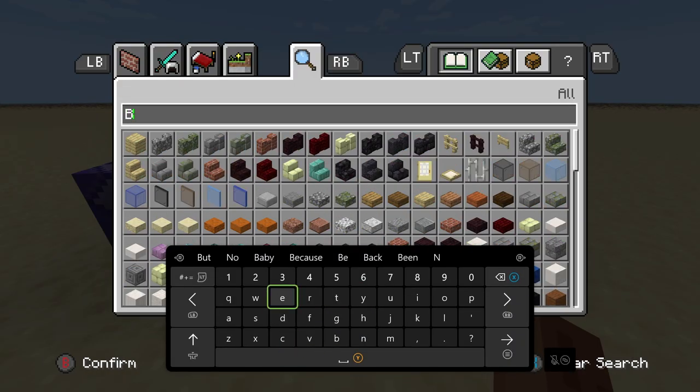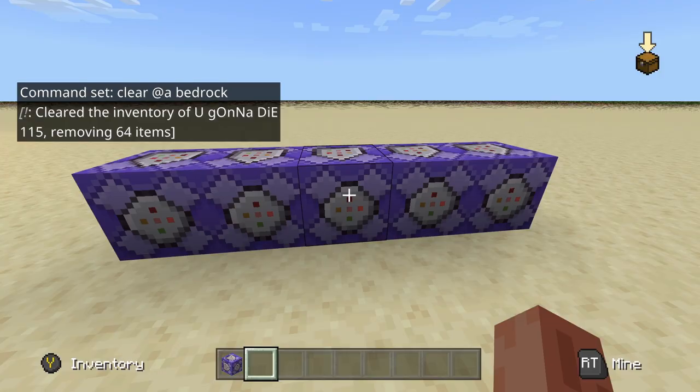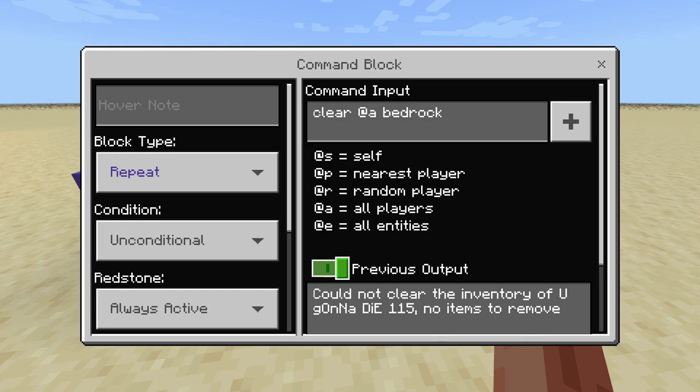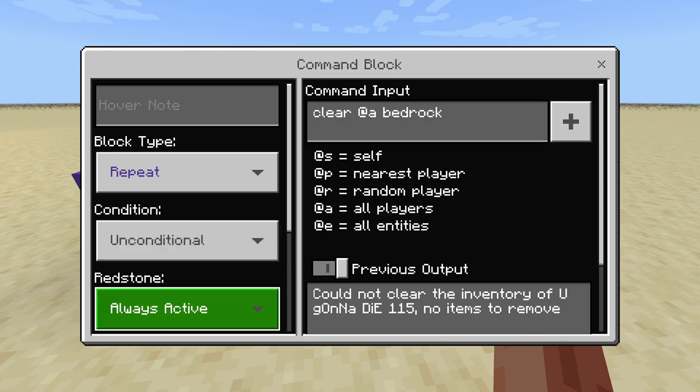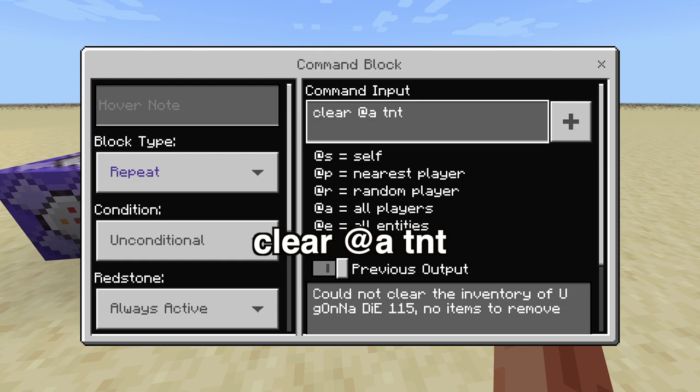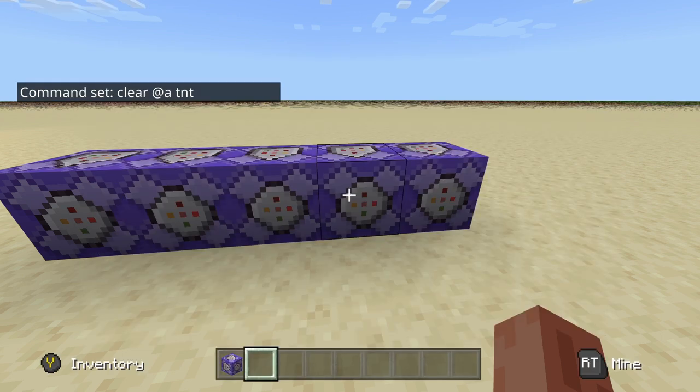I'll demonstrate this one: if somebody gets bedrock in their inventory, this will automatically remove it. So you can't have unbreakable blocks in survival, which is nice. If you want to use bedrock yourself, turn this off by switching to Needs Redstone — remember that's how you turn them off. The next command will clear all TNT from anybody's inventory. I don't see this one being that useful since we already have TNT Explodes off, but just in case you want nobody even getting TNT, this will instantly remove it.